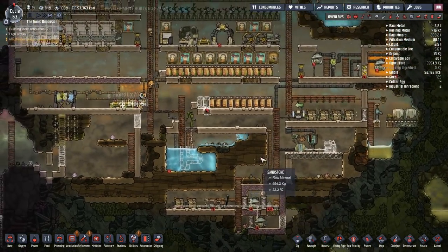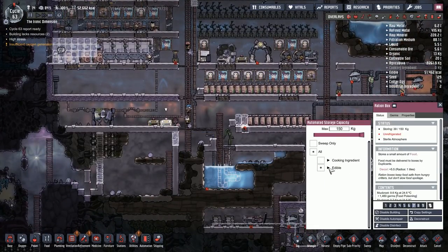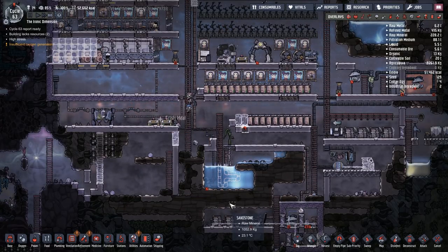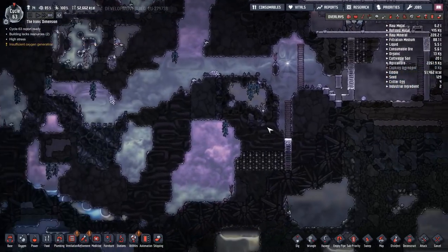I'm actually making lice loaf now. These storage boxes aren't set up to hold lice loaf — I hate how I have to keep checking these every time I start making something new. But I guess it makes sense in case you wanted to store them in one place specifically. Algae again — just again, good times.